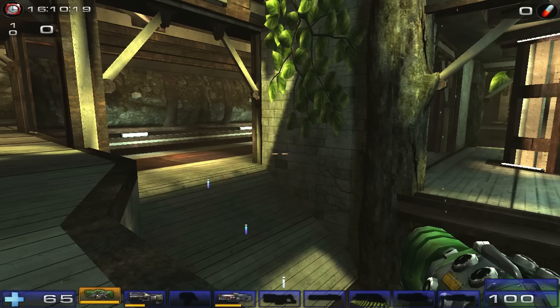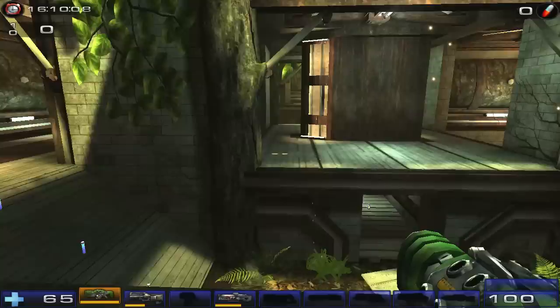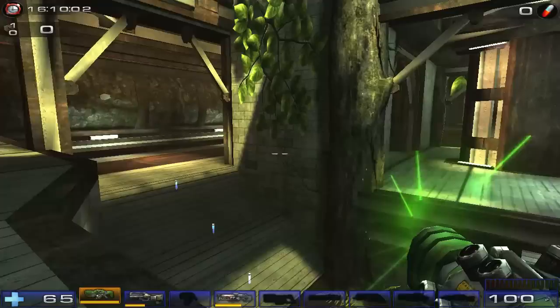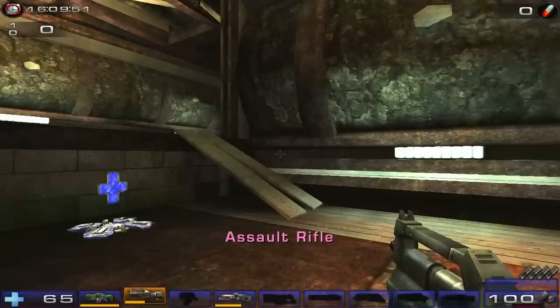Our first weapon is the shield gun, our constant companion. Its primary fire is the EMP blast — a very powerful and satisfying attack, but very obvious against skilled opponents. As you can hear, it has a very loud and distinctive noise. The only way you're going to get people with this is by catching them by surprise, jumping over edges and darting around corners. Otherwise, I advise not using it at all if you can help it.